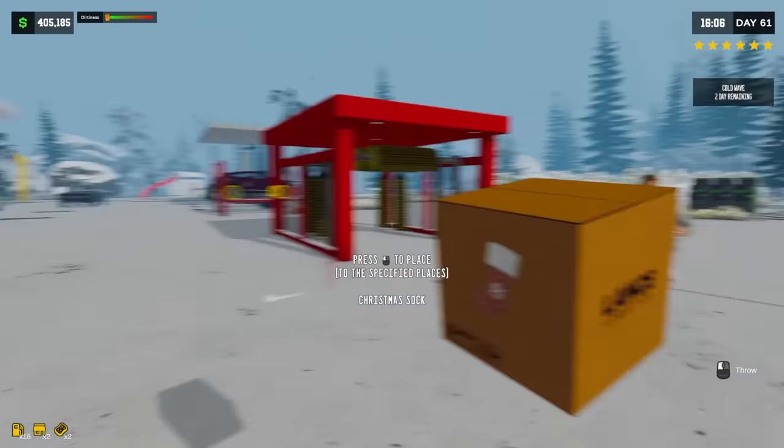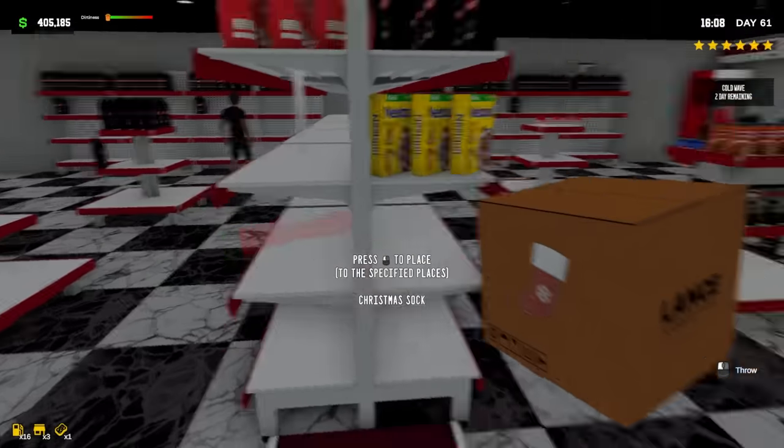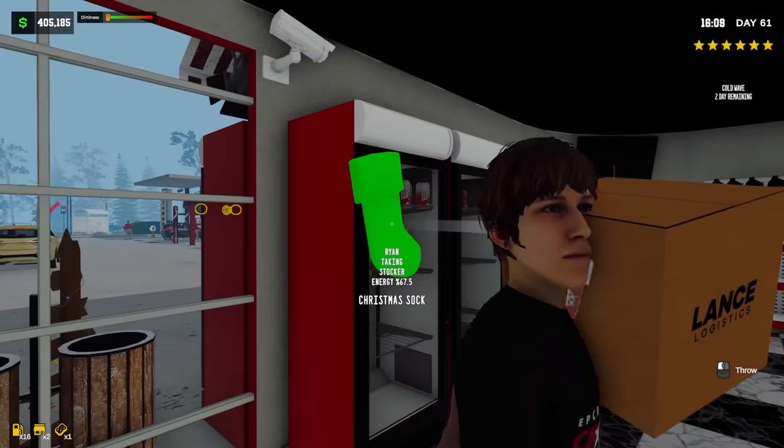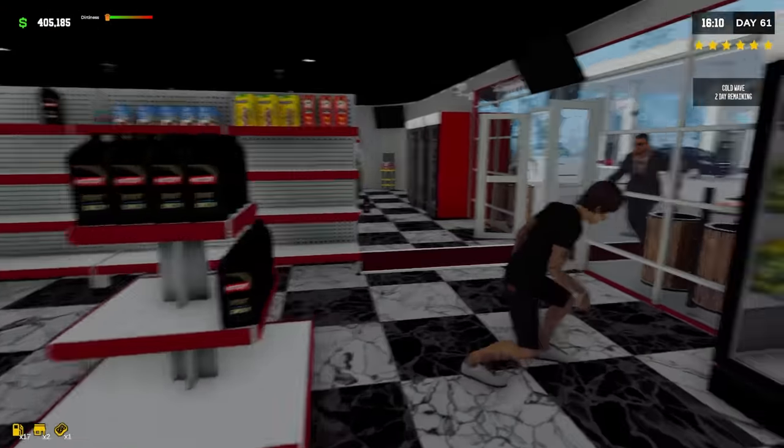Alright, let's keep putting out some stuff. We got stockings. Are these in a predetermined spot, or can I just stick these on the wall? I think I can just stick these on the wall. Also, they are starting to clean up the boxes, which is nice. I still need to change my stock, but oh look at that — that's cool. We got those in.